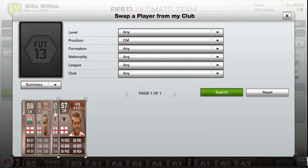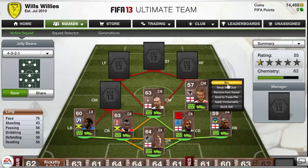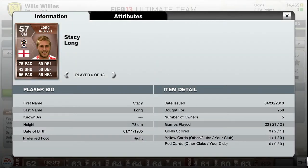The right centre mid is going to be Stacey Long. He's got 4-star skill moves so if you're into skills you can use him. He doesn't have a great weak foot — not a lot of people do in this team — but 75 pace. His stats don't look that good but in the game he does perform very well.